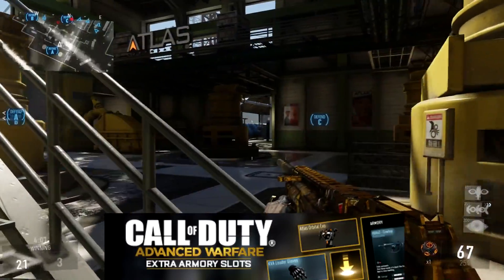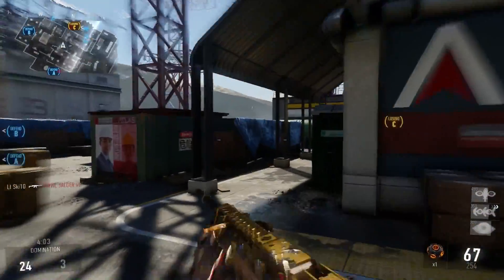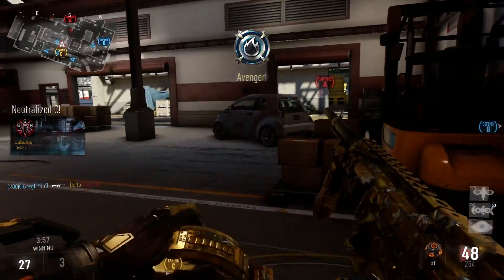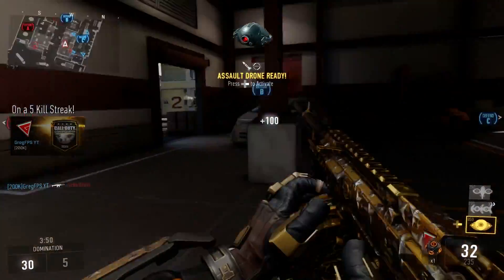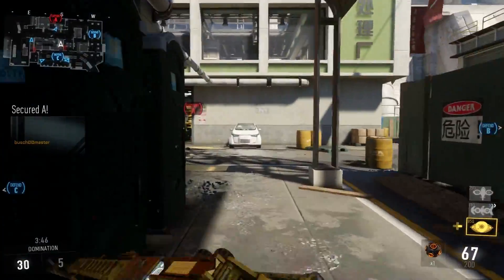Definitely one of the best camos for sure. Next up is Extra Armor Slots, it's going to cost you $1.99. The Extra Armor Slot Pack adds an additional 120 extra armor slots to increase the number of items that can be stored in the redeemable loot section of your armory, giving you extra armor slots to store additional weapon loot and character gear. This is really cool because you can actually buy this one five times, so you can have an additional 600 slots for your weapon gear.